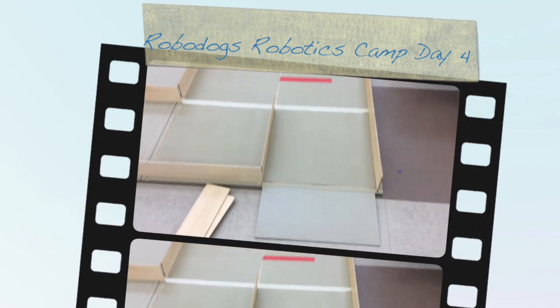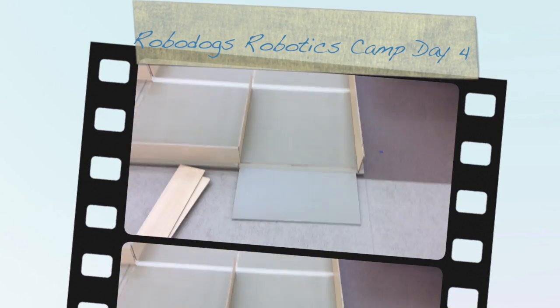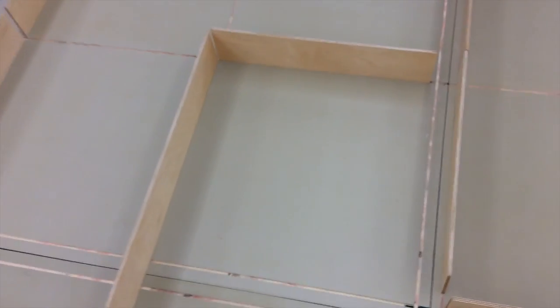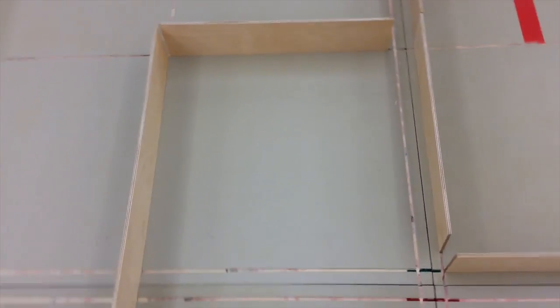Alright, so here's the idea from the maze. It's not complete — we've got to take out a few things — but the robot has to navigate through this maze, working its way around. There will be a ball behind the blue line that they have to grab. There will be another ball here between four points. They have to navigate through.